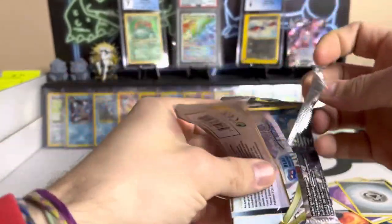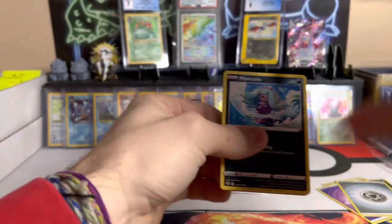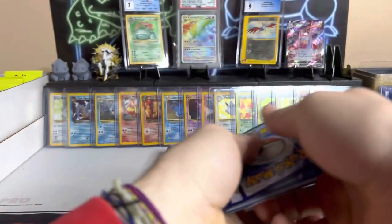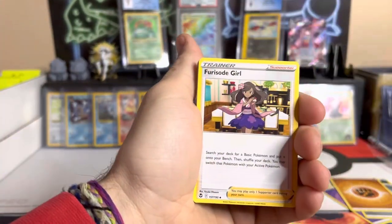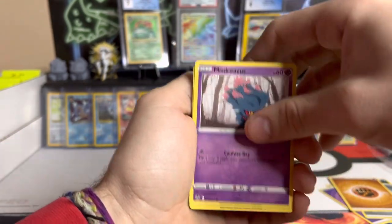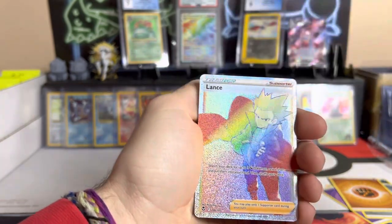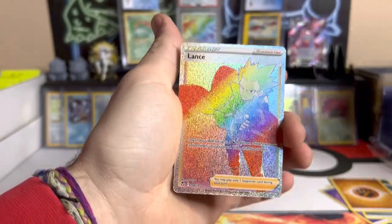I think our video on Tuesday is also going to be some Silver Tempest, and then after that the RCS V-star collection box, which looks amazing. That thing looks crazy — super excited for that one. Next pack — fighting energy, Matang, Fearside, girl Lopunny, Merinee, Misdreavus, Swalot, Swirlix, Radiant — a reverse Timmy Chow — and a secret rare Rainbow Lance! What the heck, that is crazy!